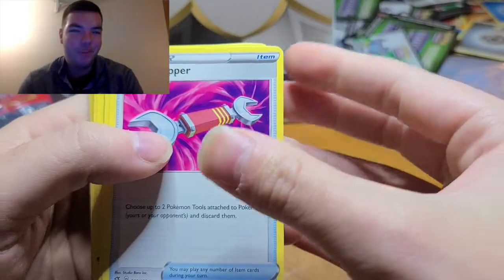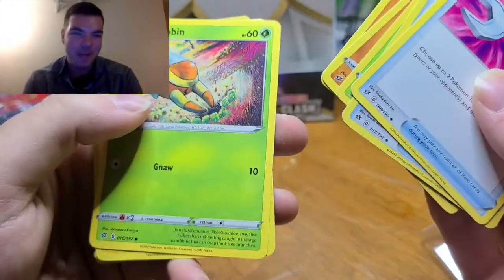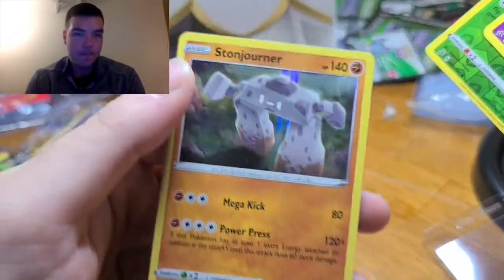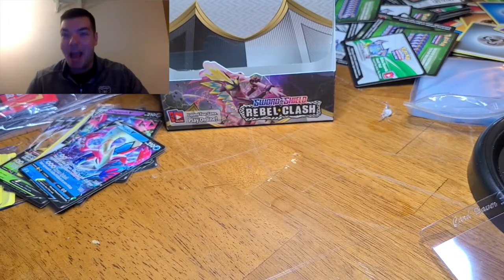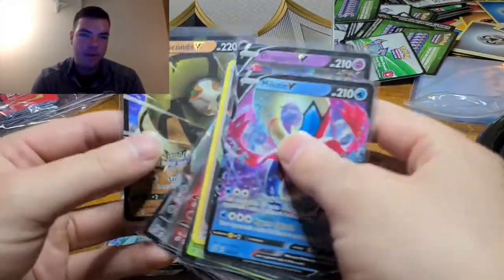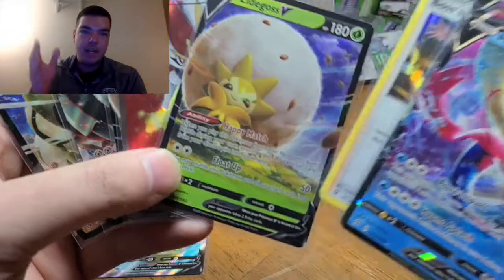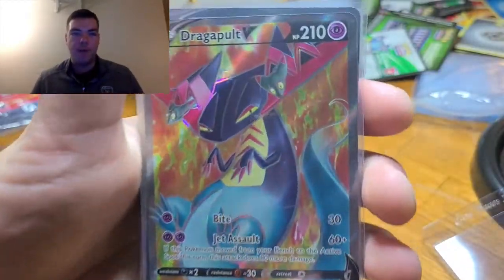Yeah! Yes! Ha ha! Tool Scrapper, Purse Shovel, Masquerain, Roly Coly, Meditite, Grubbin, Electabuzz, Natu, Applin, and Storgener. That's it — we started with Psychic and ended with Psychic! I knew it! Let's see what the final pulls are: first Dragapult V, Sandaconda V, Copperajah VMAX, two Eldegoss Vs, Cinderace V, Boss's Orders, another Dragapult V, and a Milotic V. Great, great job.